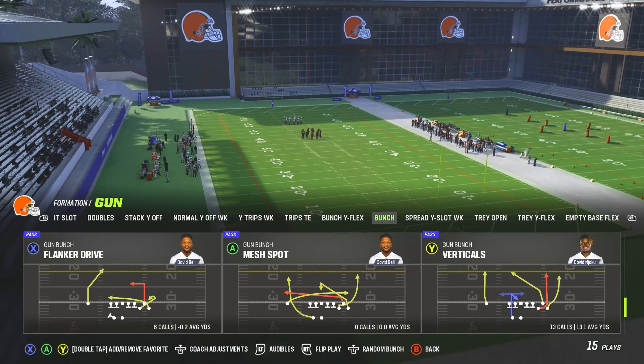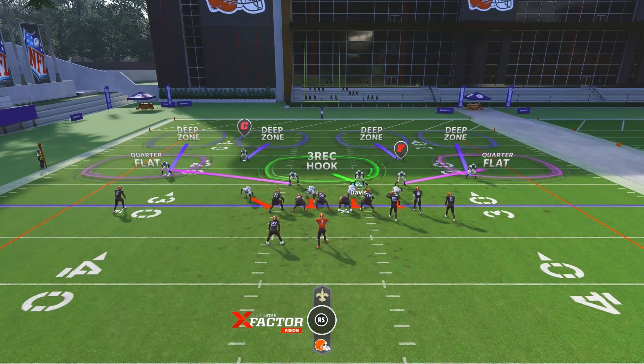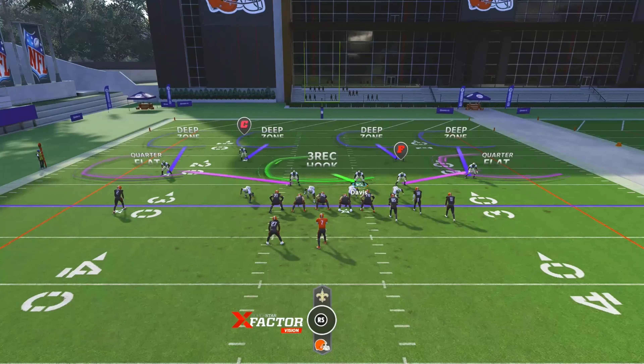Let's come out into the play — verticals. The main things you want to look out for are: number 18, which is the across route; number 85, which is the wheel route; and number 11, the outside B receiver running another wheel route. Those are the three routes you have to defend.